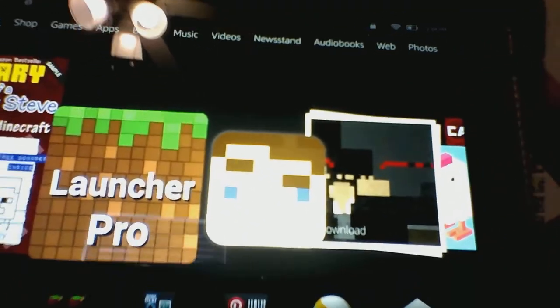Hey everybody, welcome to how to change your skin on Minecraft — it has to be on the Kindle. This is Bob the Balloon and he's gonna be an easter egg in all the videos I do. This one requires Block Launcher Pro and the Skin Stealer app.